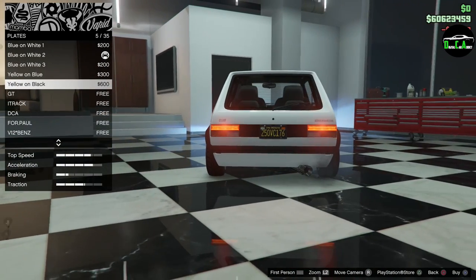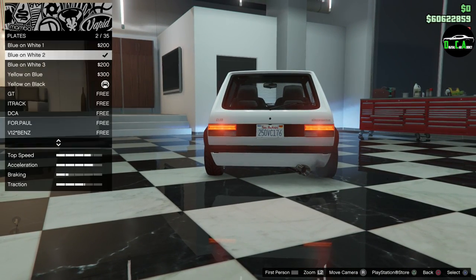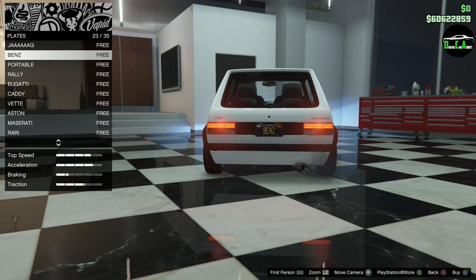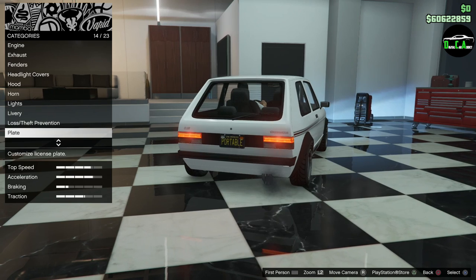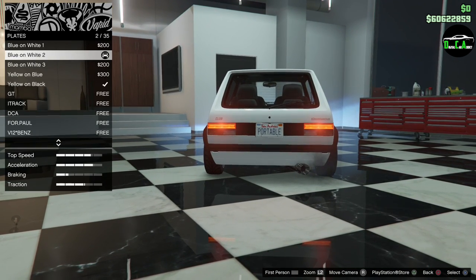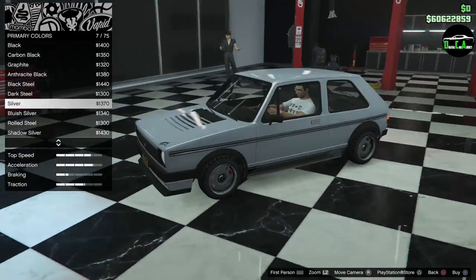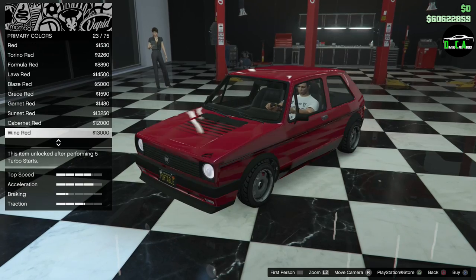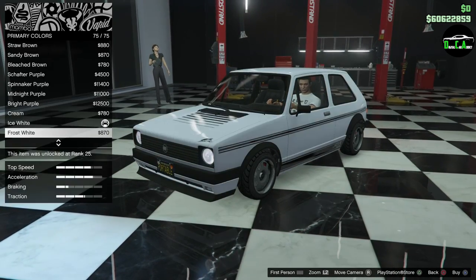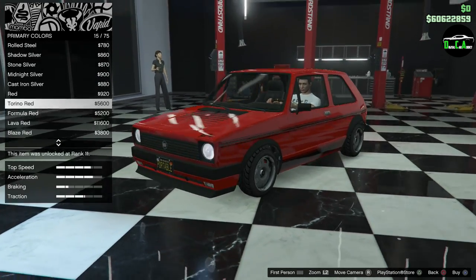License plate — let me find my plate. There it is — portable. Hopefully those of you get it. Black plate, there it is. Respray — I'm going to go metallic. I think a red will look awesome on this. Maybe without the pearlescent. Yeah, renal red — nice.